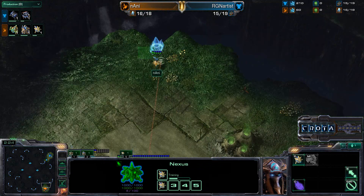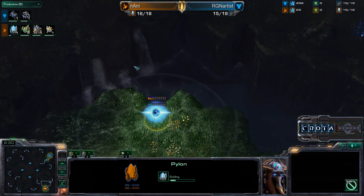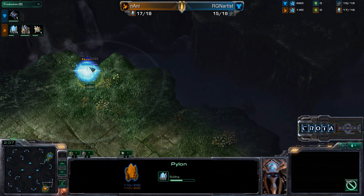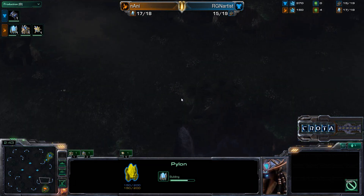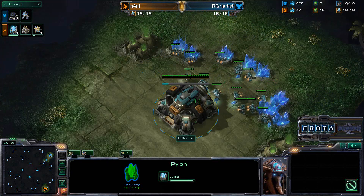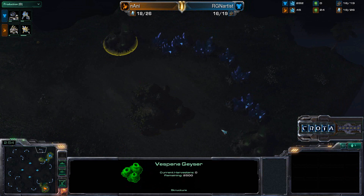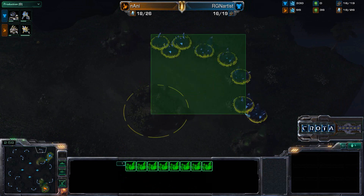A Probe is just making sure to have plenty of sight all across the map. Not quite sure why there is a pylon over here — perhaps just wants to keep track of some things. Tal'Darim Altar is one of those maps with so many variations that you really have to keep track of. This is a full expansion of non-rich Vespene Geysers — I haven't seen that in a while — and just eight mineral patches here.